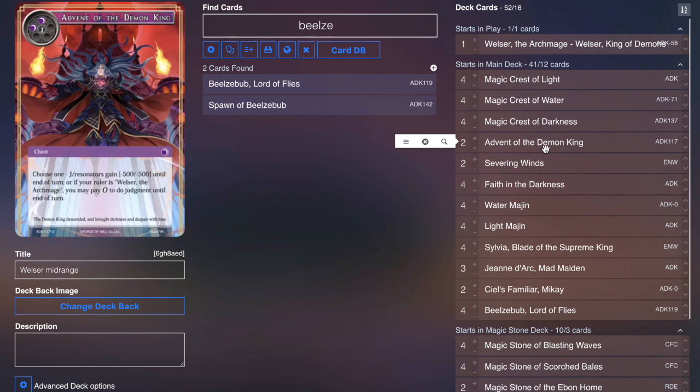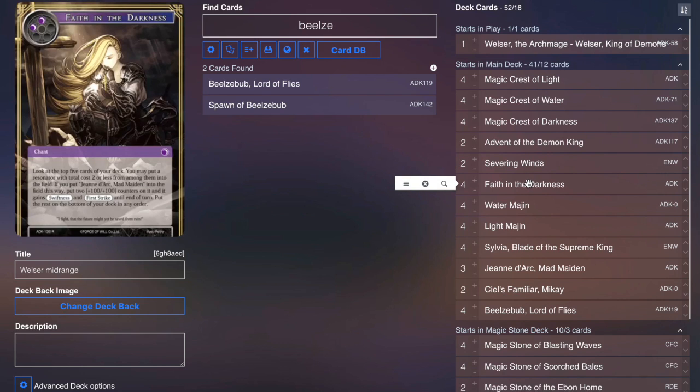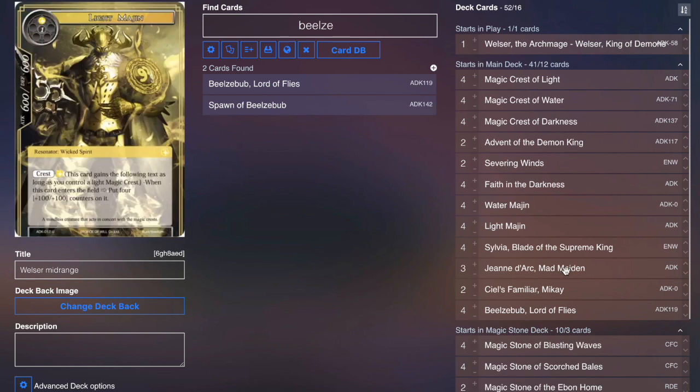We also play two Admin of the Demon King as an additional way to help Welser flip early, two Severing Winds, and four Faith in the Darkness to help us see most of our creatures. The only card that isn't a two-drop or less in this deck is Beelzebub, who will be brought in by Welser himself.